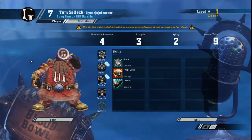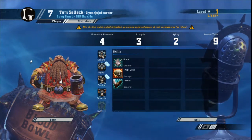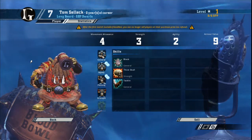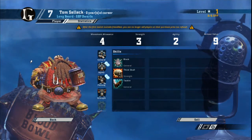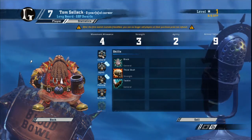However, with Movement 4 and Agility 2, they're not going to be moving the ball anywhere — they're probably not even going to be able to pick it up. But that's okay, because looking at their stats you can see what they should be doing, which is fighting.